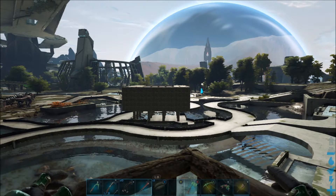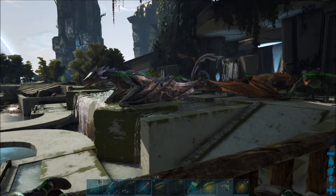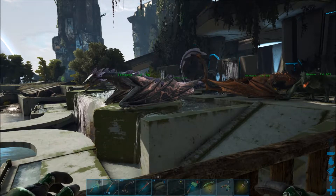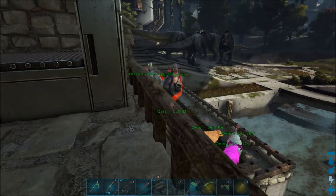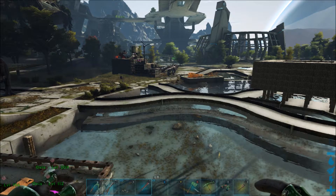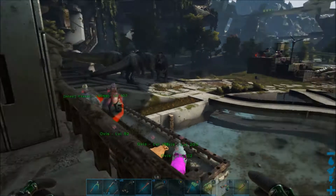We killed a Desert Titan — we used the wyverns, actually. They don't take any elemental damage from the wyverns, we found out. So we had to sit there and bite them, which took a while. I might try and use my good Argent next time and try to do it solo. We've got to kill all the titans several times so that we can do each tier of the King Titan, so we've got plenty of titans to go kill.